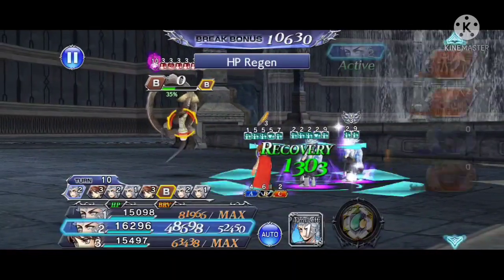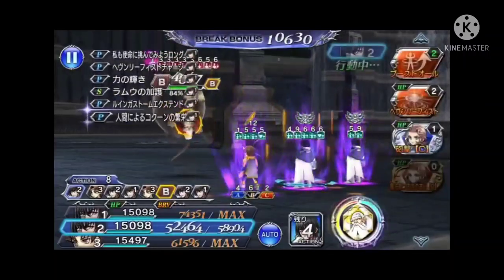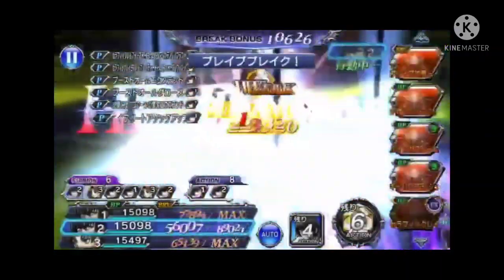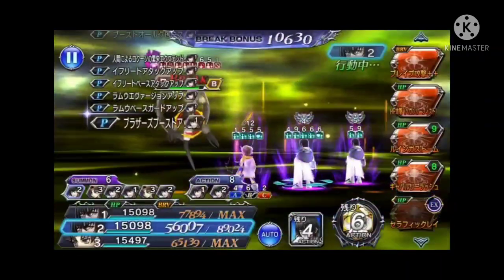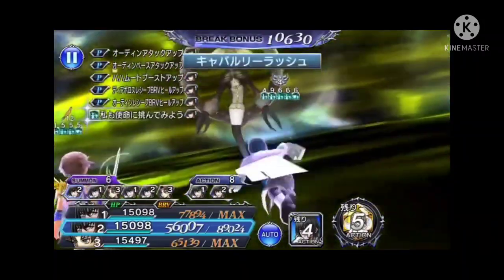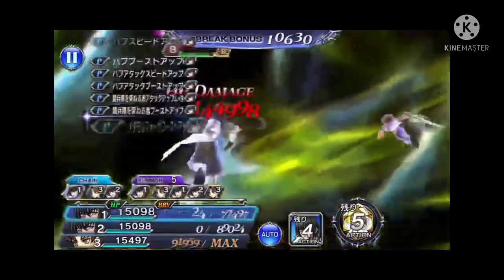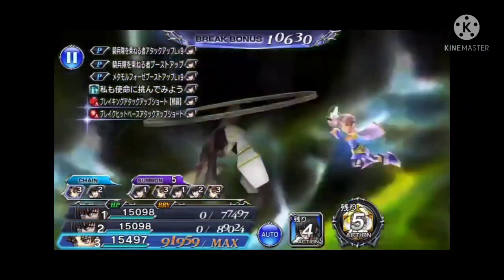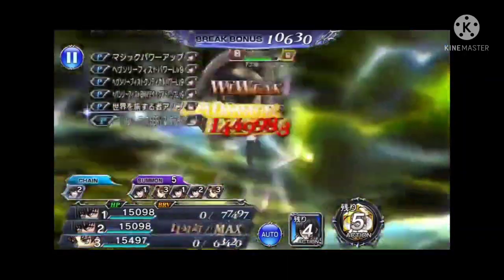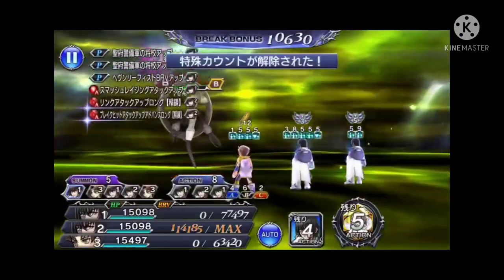Now let me show you what happens in the JP version of the game. This isn't my run but it's one of the videos I was looking at when doing research — I'll post a link in the video description to the full run. The premise here is the same: the boss is above 80% when summon mode is triggered and the player is also using double seed rains with a bard support to bring the boss all the way down to 39%. I'll fast forward to the final launch in summon mode.